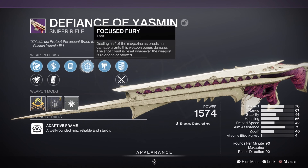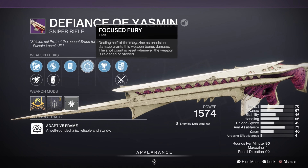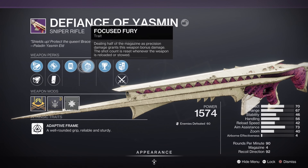Focus Fury — dealing half of the magazine as precision damage grants weapon bonus damage. The shot count is reset whenever the weapon is reloaded or stowed.